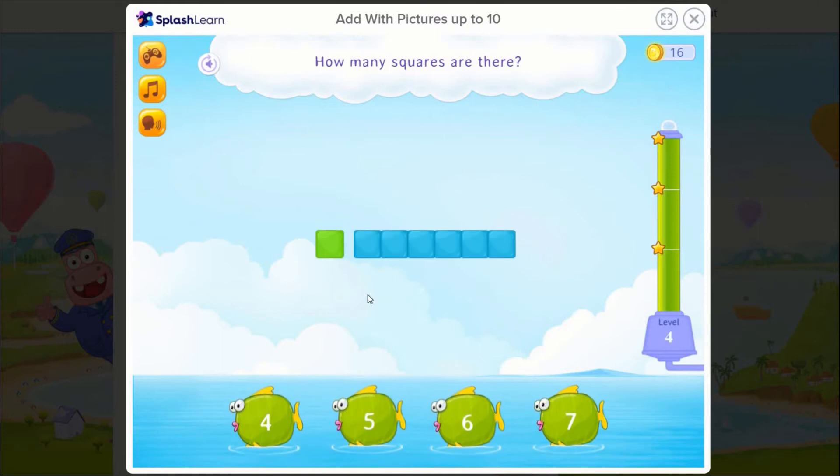How many squares are there? 1, 2, 3, 4, 5, 6, 7.